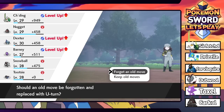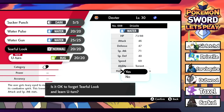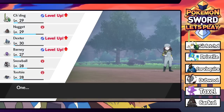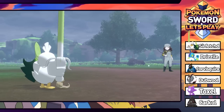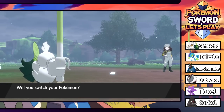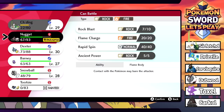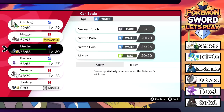Jaden grows a level, Dexter and Barney too. Our own Barney's getting there. We're trying to learn U-Turn - let's get rid of Tearful Look. We can use U-Turn rather than switching out if we know we're faster and get a little bit of extra damage. Good to know for competitive that Cinderace gets U-Turn. Next Chloe sends out a Drizzile - you've got all the starters! My team is hurting.